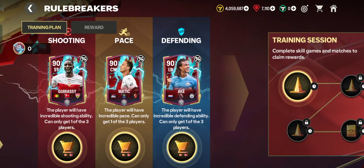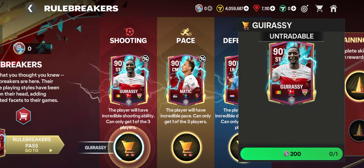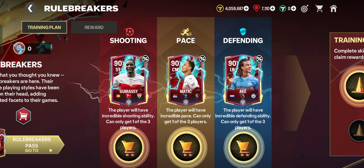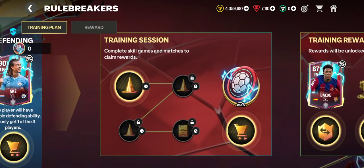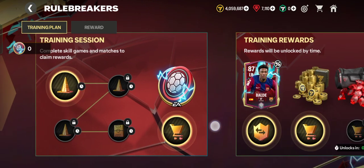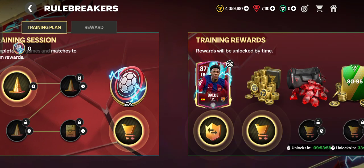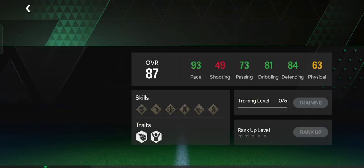You can also choose one of three players using Rule Breakers points, which you can earn from quests and daily training. The daily training session you can play every day to earn Rule Breakers points.